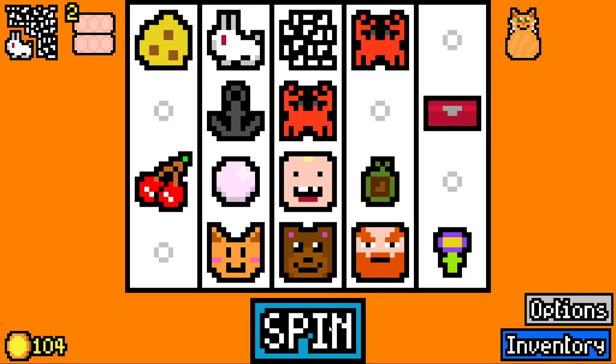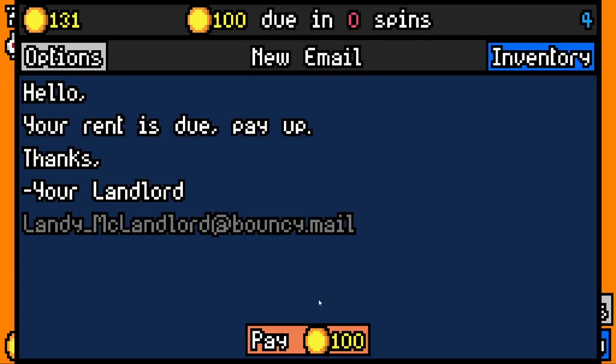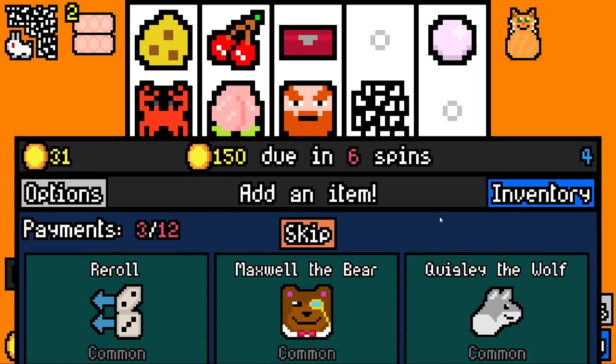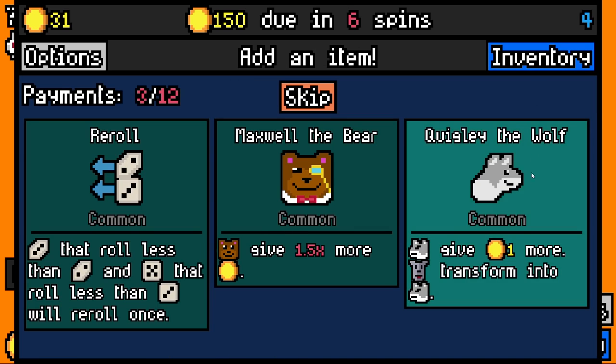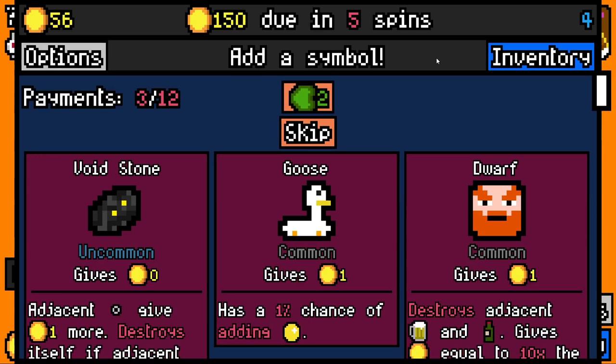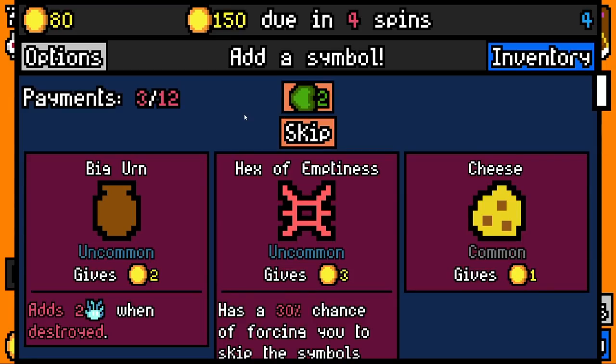Let's try and get up to six as early as we can. We'll add a nice little seed here. I do like seeds. We pay 100 with 31 spare. We're going to add a two value big ore. We have got a bear, so I'm going to add Maxwell the bear, which makes him worth three. If he eats honey, it's worth even more.